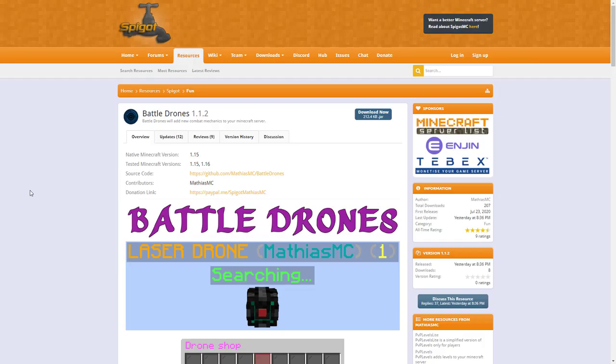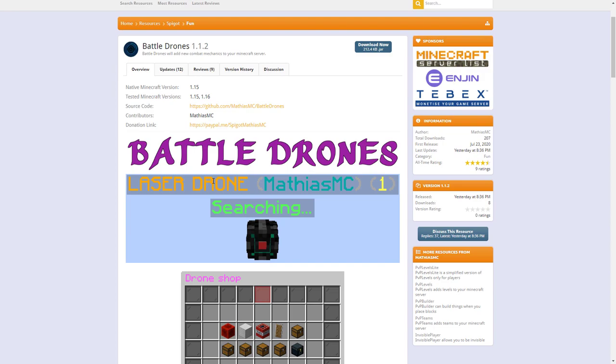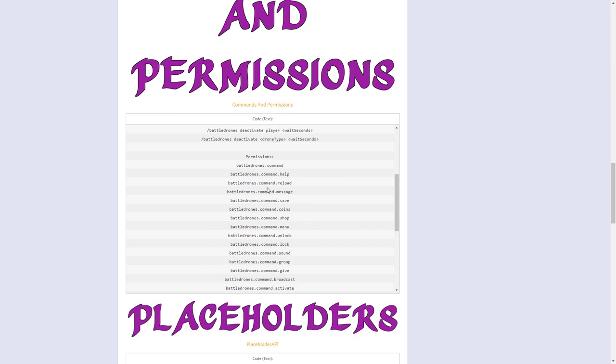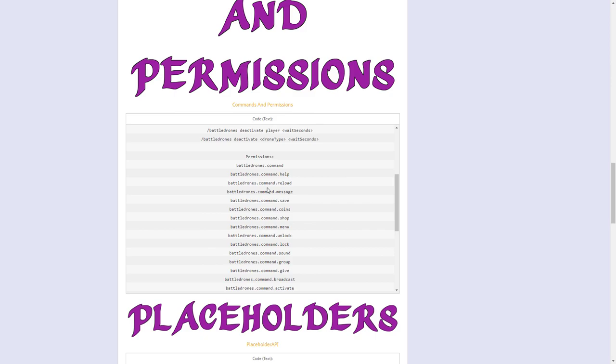Here we are on the Spigot page — it works on 1.15 and 1.16, and this is what the drone should look like in-game, so hopefully it looks like an actual drone rather than Steve's head when you download it. Permissions and commands are listed down here, and PlaceholderAPI can be used as well. If you need a server to host it on, check out serverminer.com for the best and cheapest hosting around. That's it — subscribe, like, comment, and I'll see you next time.